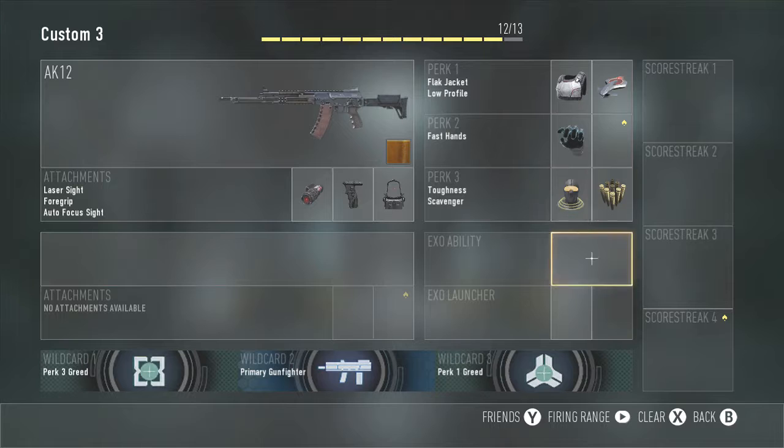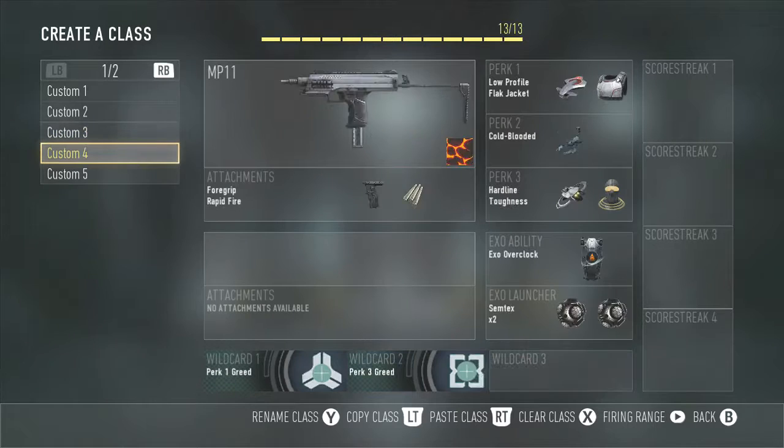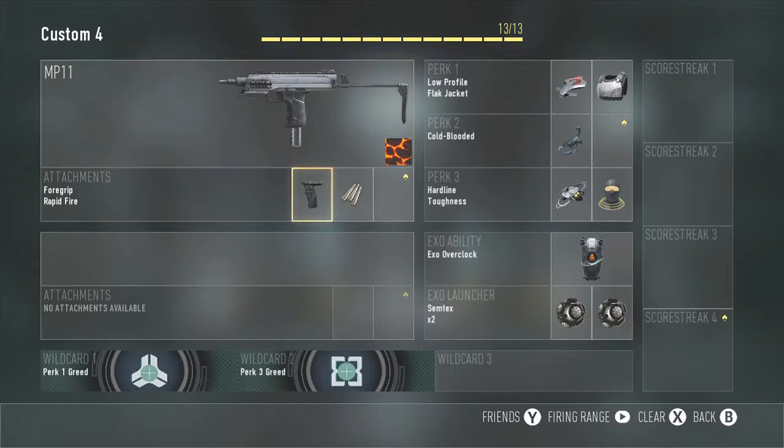Moving on to the MP11 — this thing is a beast for hardpoint, search and destroy, or any competitive mode that's close range on close maps. I'd really suggest the MP11. I have foregrip, rapid fire, and two semis. Perks: overclock, hardline, toughness, cold-blooded, low profile, and flak jacket. Killer class right there.